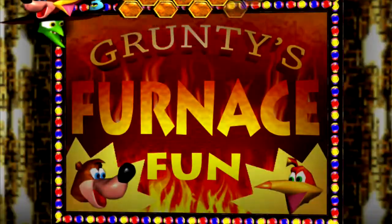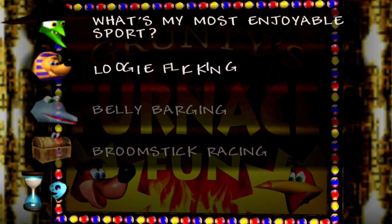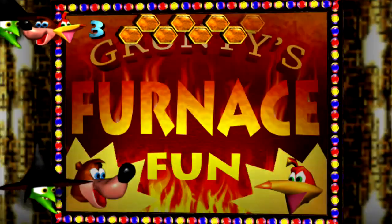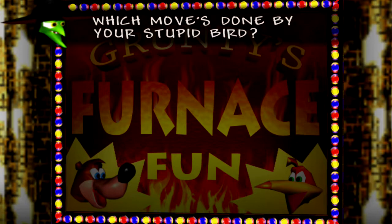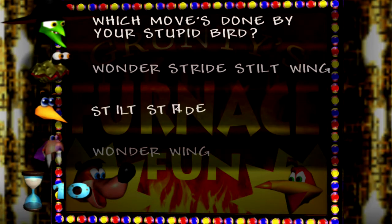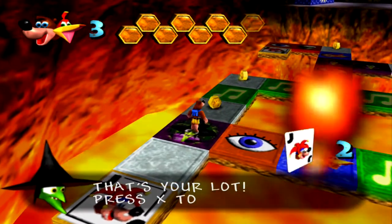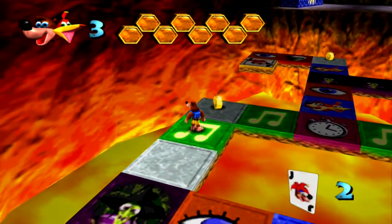Do we want to try to get the wild card? Yeah, let's give it a go. 'Just one chance to get this right — win a joker and help it might. When this piece of music is heard, which move's done by your stupid bird?' The classic Wonder Wing! I love that theme, it's so great. 'Wonder Stride Stilt Wing.' So we have two jokers. 'Each joker card that you have got will skip one question — press X to use it, you little cheat.' Okay, so we can use those to skip some of the insta-death ones hopefully.